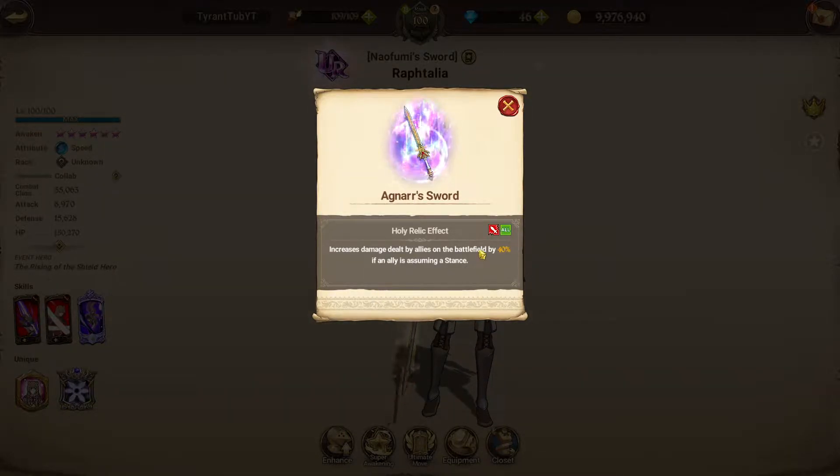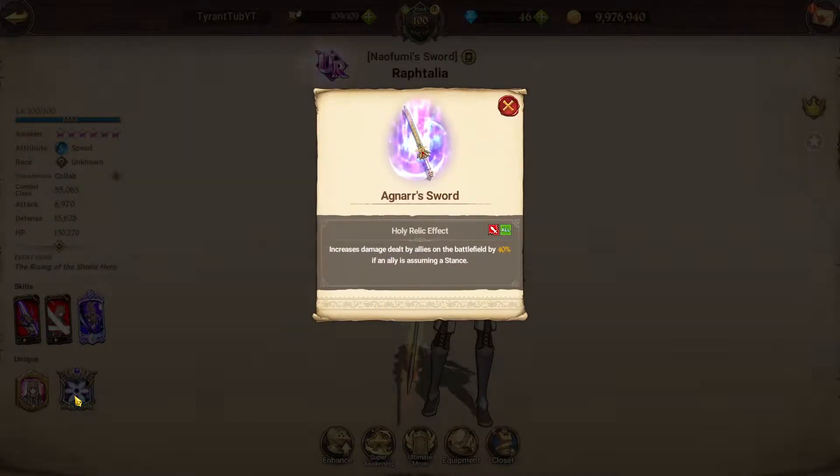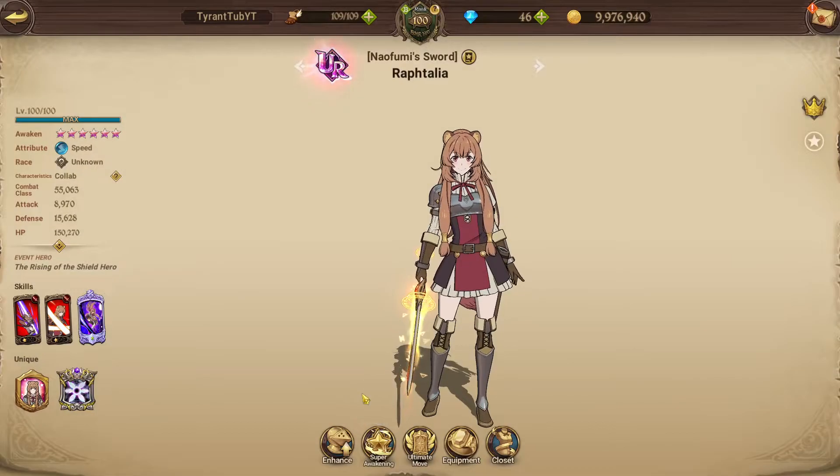Her relic increases the damage dealt by allies on the field by 40% if Nalphemy assumes a stance — 40% more damage for your entire team. I don't think it stacks, but if it could stack, that's 80% you could get, which is super good. Especially for Nalphemy, because Nalphemy with a stance also buffs his team.